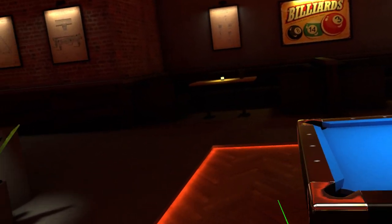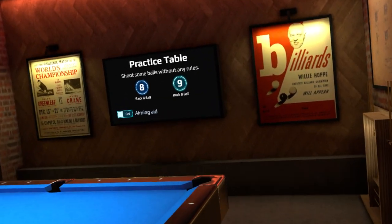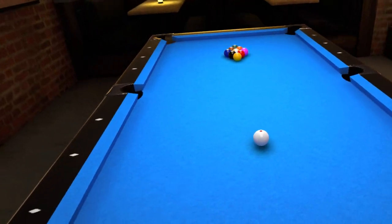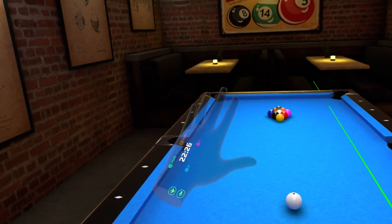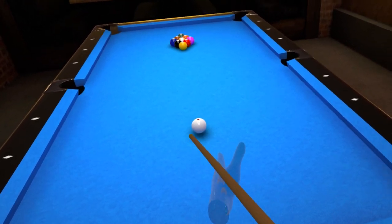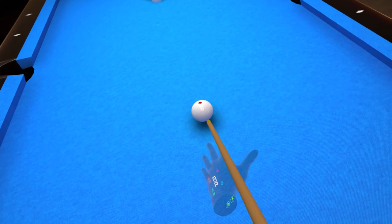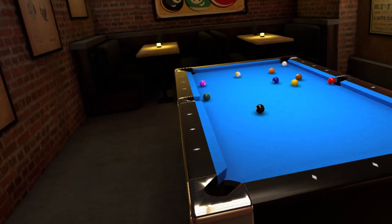This is a nice-looking area — it might be cool to play with friends until August 10th before they charge you money for the pleasure. The aiming aid is on by default. You have full locomotion with smooth or snap turning as options. You press the right trigger to set your cue — and boom. Not a bad break, though nothing went in.